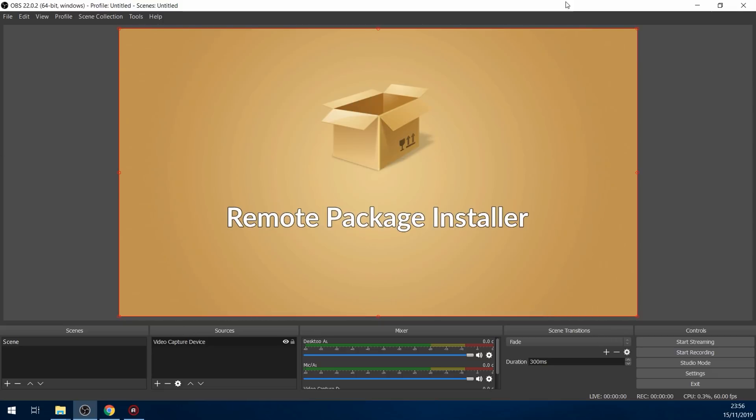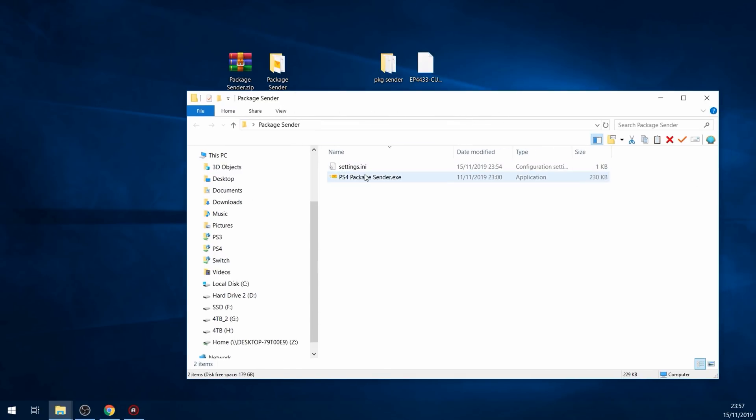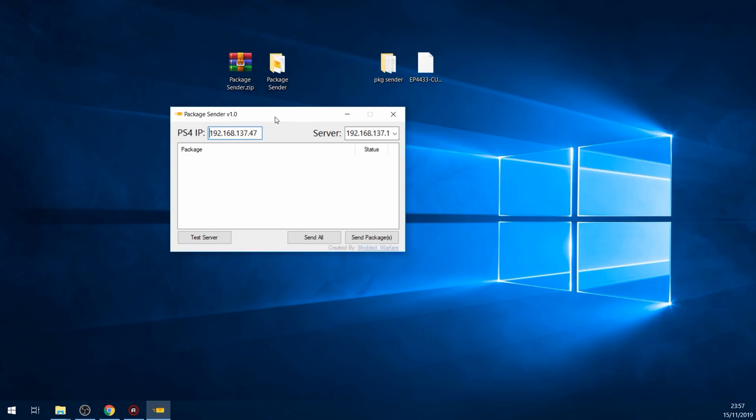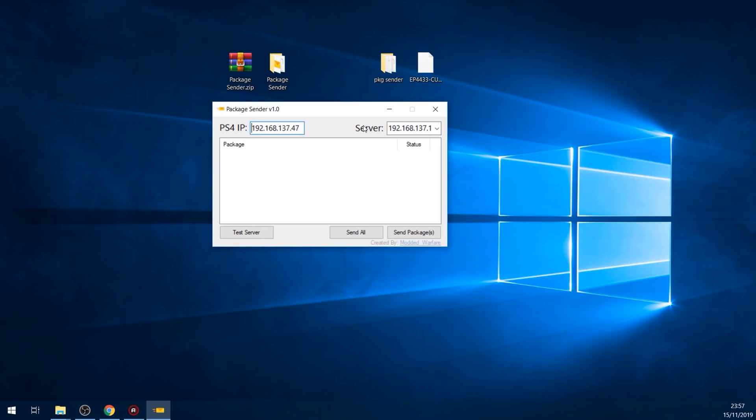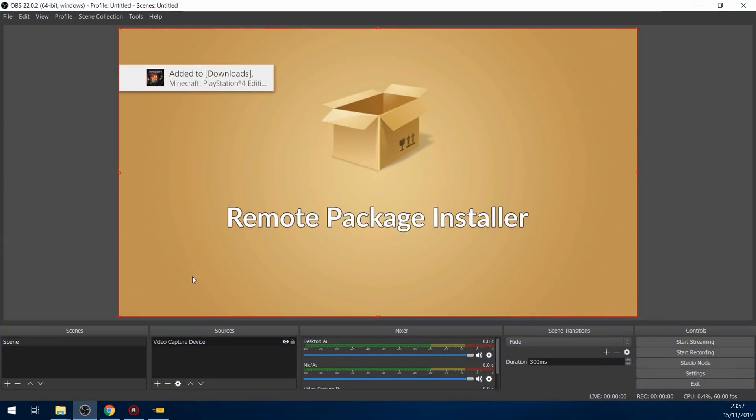You need the remote package installer on your computer, and then for the tool to install the package files, you download it from the link in the description. Just run the package sender.exe and that will open the program. It's a pretty basic program — I didn't make it fancy or anything. What you have is your PS4 IP address that you type in here. When you close the program and reopen it, it will save the IP address so you don't have to type it in every single time. The server IP address gives you a list of different IP addresses from all the network adapters on your computer, so you just select the one that you want the server to be hosted on — it'll probably be either your wireless or your Ethernet adapter depending on what you're using. Then you just drag and drop a package file into the program.